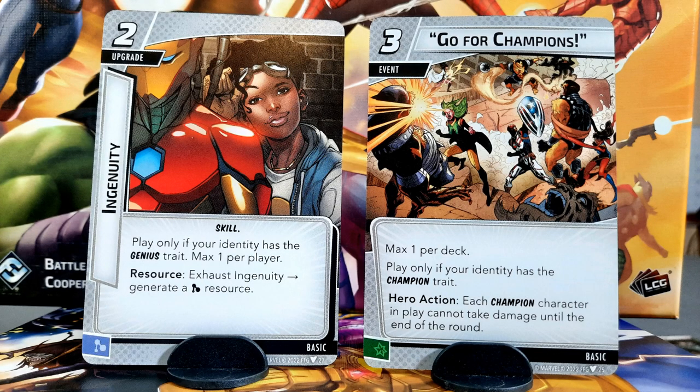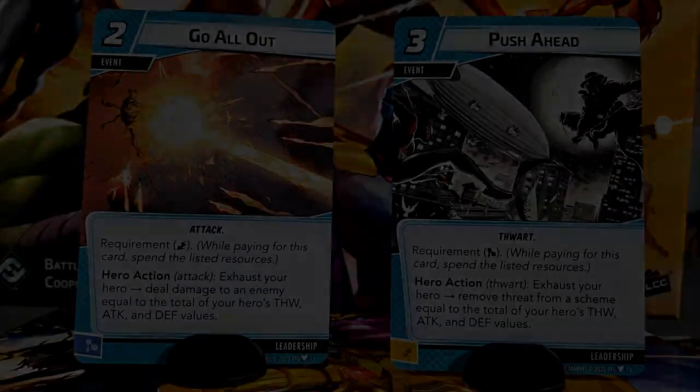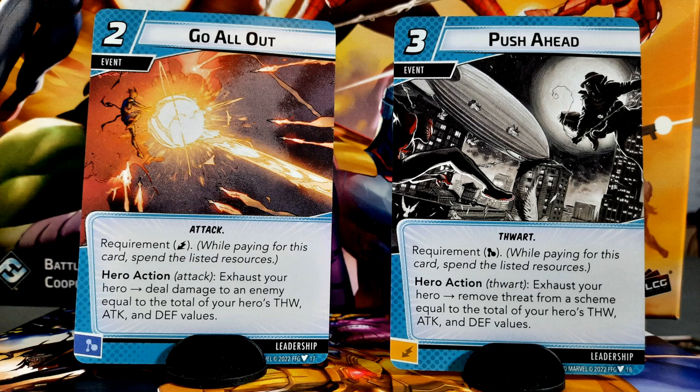Go for Champions is one of the most potent cards in the game if played in a champions-focused multiplayer game — there's nothing like making the whole squad invincible for the entire round. Ingenuity is a great resource generator for the genius trait. Interestingly, some of the most powerful leadership cards aren't allies. Both Go All Out and Push Ahead kind of perplex me, because I don't think they should be leadership cards. Letting you use your entire set of stats to either thwart or attack is awesome, but it's further cementing that leadership can do what all the other aspects do just as well as they can. I feel like they should have been justice and aggression cards. Even with years of additions, leadership is still the strongest aspect, and design decisions like this leave me scratching my head.